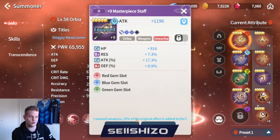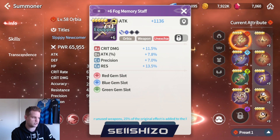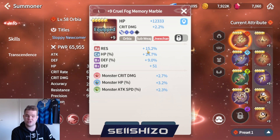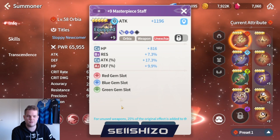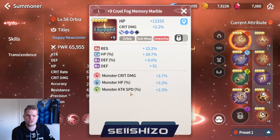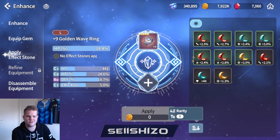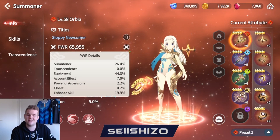Unused weapons still add 25% toward your total power, so even a great light weapon you don't actively use still contributes. Light and dark weapons apparently don't count more than others. Your sub weapon is actually the best place to put your best gems, because the sub weapon always counts as 100% - it stays active during every weapon switch. Accessories don't have gem slots but they do allow applying effect stones for extra stats, so there's a whole bunch of places on equipment to increase power.